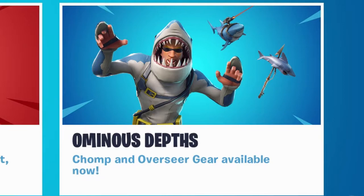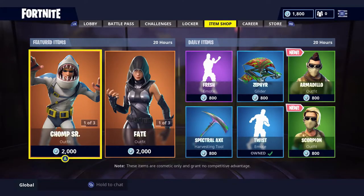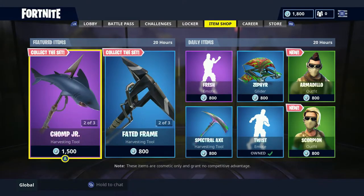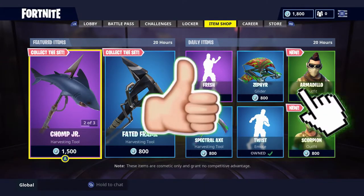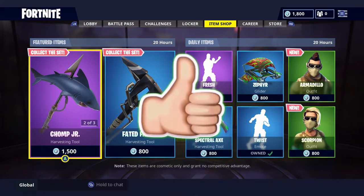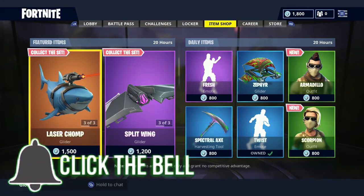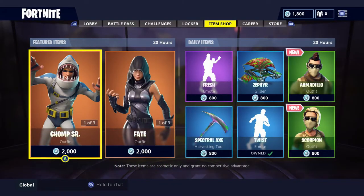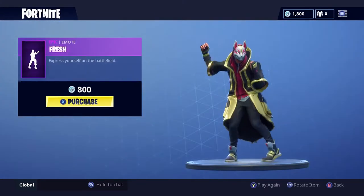The third thing is Ominous Depths — the Chomp Sr. and Overseer gear are available now in the item shop. As you can see, the Chomp Sr. and the Fate outfit are now back, and they both come with the Chomp Jr. harvesting tool and the Faded Frame harvesting tool, plus the Laser Chomp glider and the Split Wing glider. Those are really cool things — go get them now.